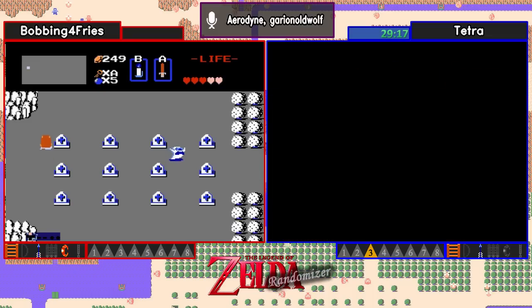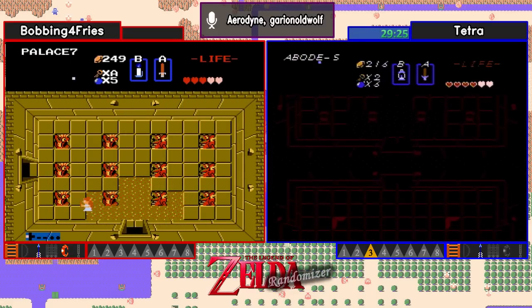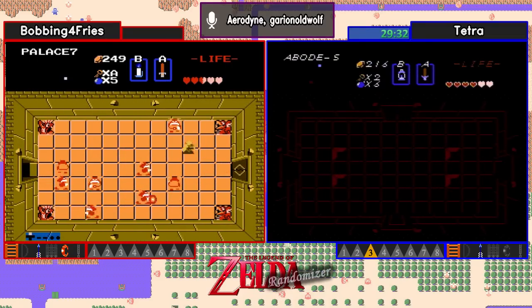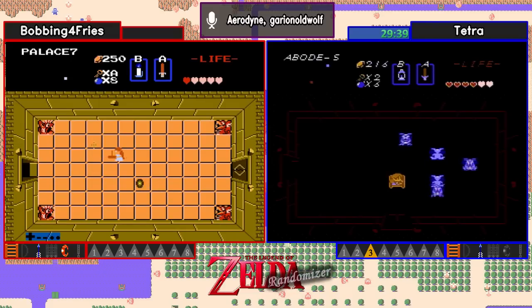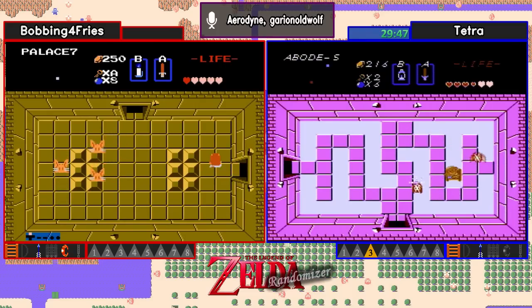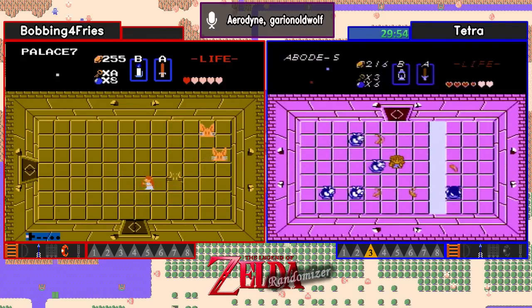I think Tetra was trying to get that locked door to open, but in order to get that door to open you would have to be leaving through the right side of that room and re-entering, or on the overworld going left and then coming back. The red Goriyas are only 1 HP — that's gotta feel good for Bobbing. For them being a bomb-dropping enemy, it's always a good thing when you can kill them with one hit with a wood sword.